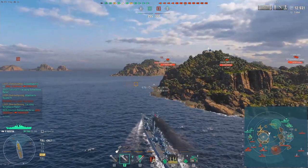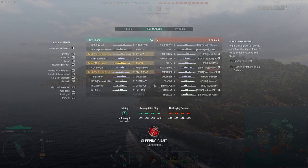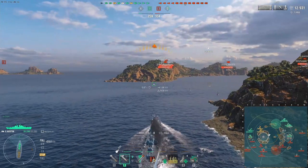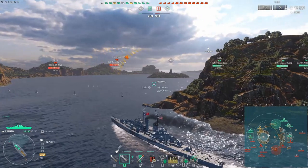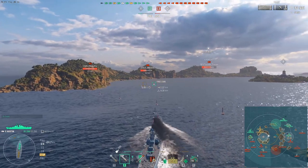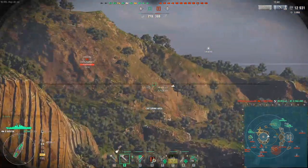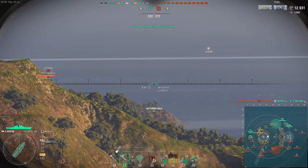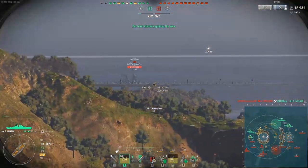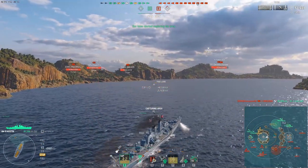Now that he knows there's no DD down the middle — all the enemy DDs have been spotted — he sees a Gearing and a Haaland on the 1-2 line, a Shimakaze, and another Haaland on the 9-10 line. With nothing stopping him, he pushes into A and gets behind the islands, waiting until he knows exactly where all the DDs are before making his move. He spots a cheeky Shimakaze full broadside.